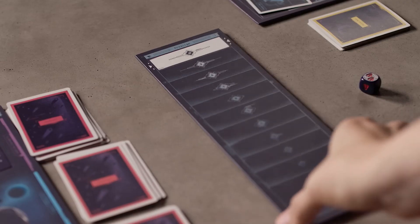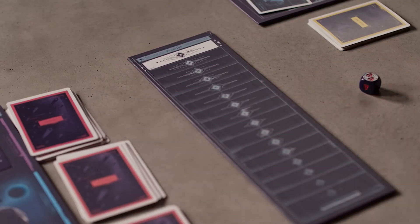Before I let you go, I wanted to point out one last thing. If you'd like to play a slightly longer game, you can flip over the prestige board to find a new track that goes to 15 instead of the original 10. And that about covers it — we hope you enjoyed learning how to play Nomad. If we missed anything, if you need clarification, or just want to talk about board games, hit us up on Discord. Thanks for watching.